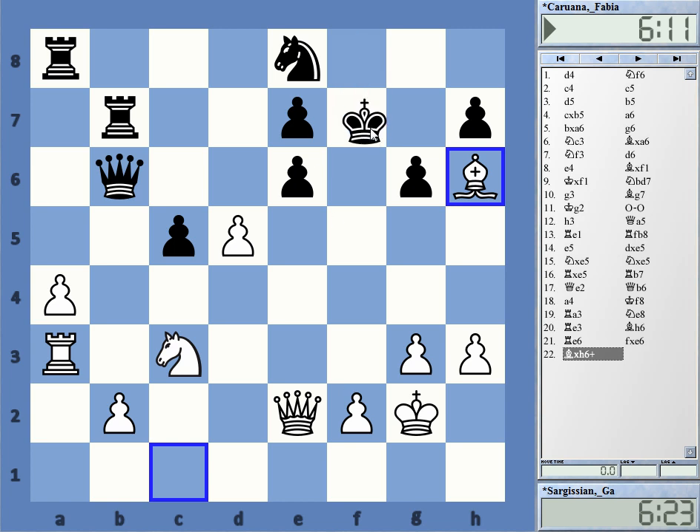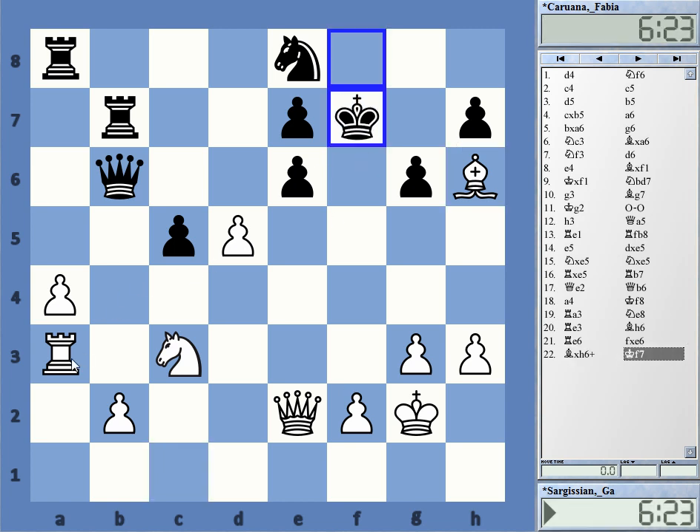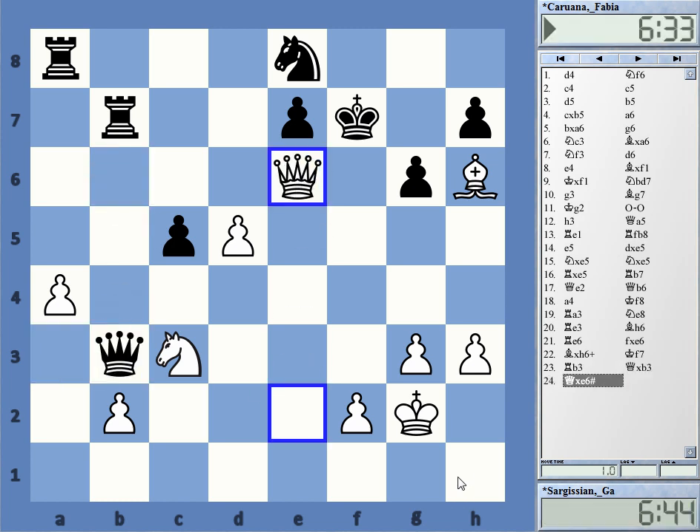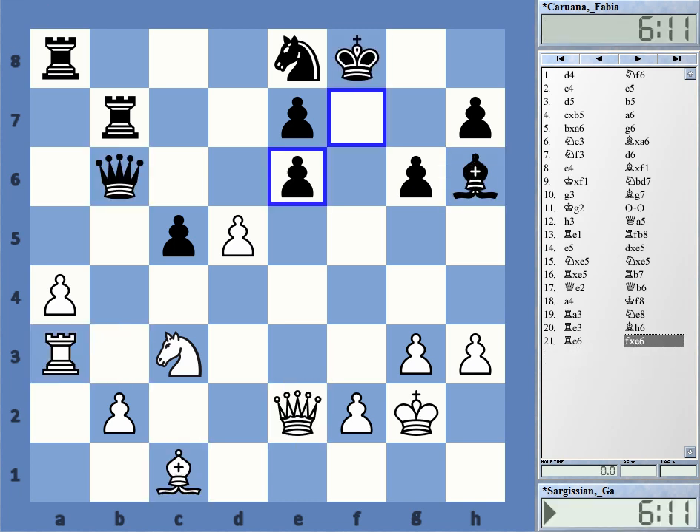After bishop takes and king f7, by the way, there's also queen b3 — after queen takes b3, checkmate. We have an immediate mate. So a great combination played by one of Armenia's top players, Gabriel Sargisian, nowadays also well known as a second to Levon Aronian. I hope you enjoyed this great combination, and maybe you found the solution. If you did, including rook b3, then very much congrats to you — very, very difficult to find. Thanks for watching.